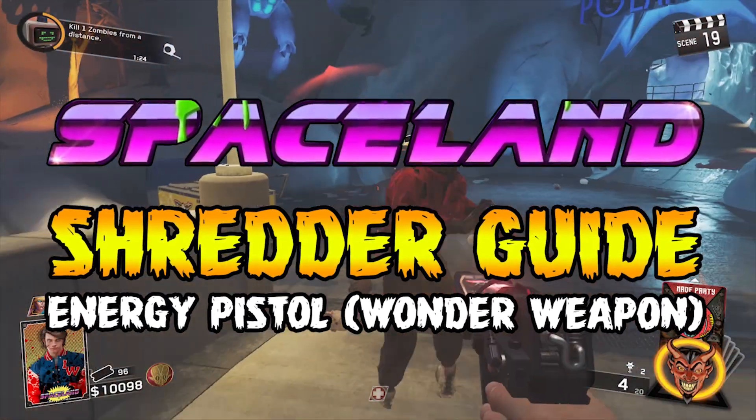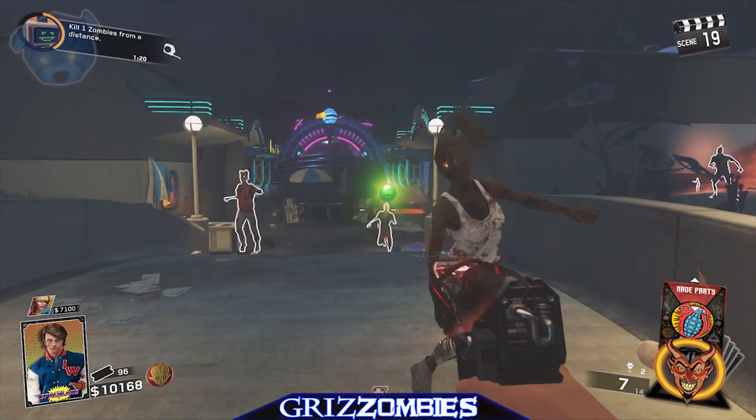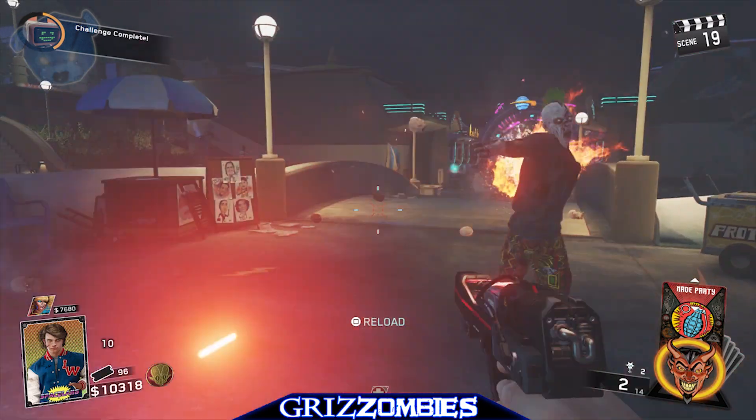Hello everyone, welcome to an inventory guide for Zombies in Spaceland. I'm Violent, I'll be your guide. We're going to be collecting three different parts to make this wonder weapon. It's an energy pistol called the Shredder.